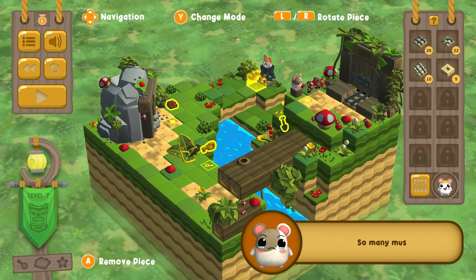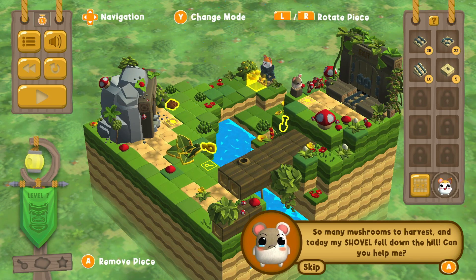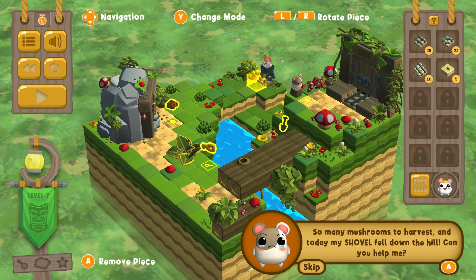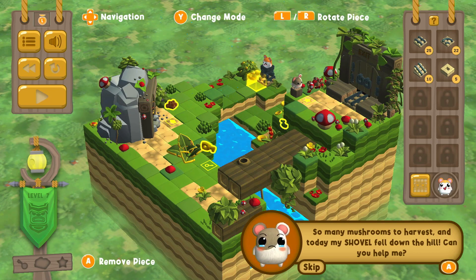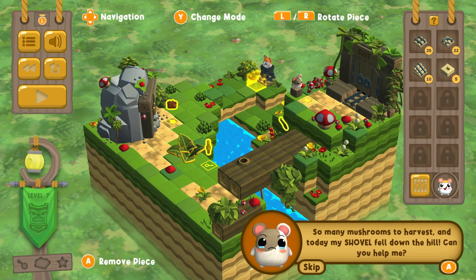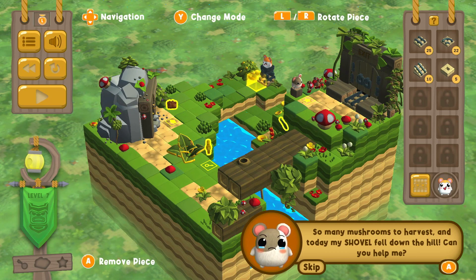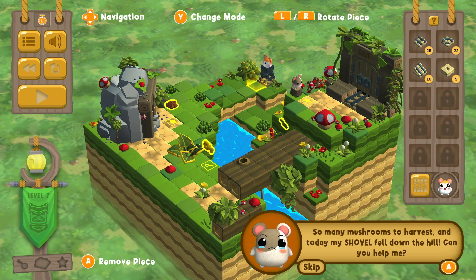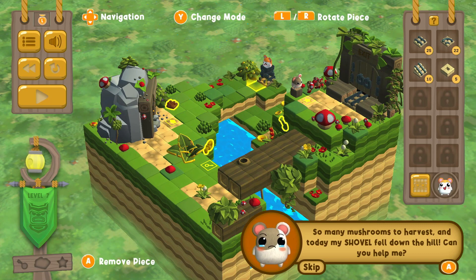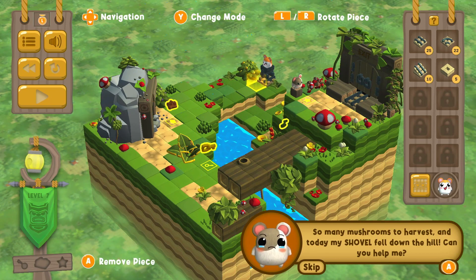We've made it to level seven! A character says: "So many mushrooms to harvest, and today my shovel fell down the hill. Can you help me?" We have a shovel to retrieve. But we're going to end there for today and pick up on level seven in the next episode. We're going to keep playing this game — it's fun! Feel free to leave a comment if you saw a solution to level five that I wasn't seeing. If you're playing it yourself, I'd love to hear what you think. Click the like button or subscribe to find out how we do in level seven next time. Thanks so much for joining me today, everybody. Have a beautiful day, bye!